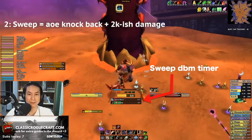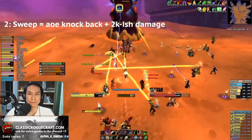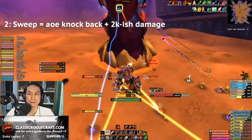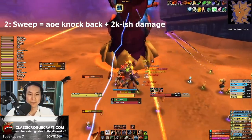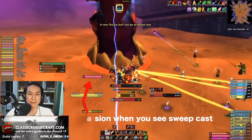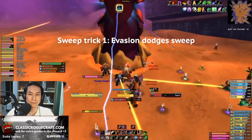The second ability, and the most fun one to min-max, is Sweep. At regular intervals Uro will use Sweep, which does damage and knocks back everyone around him. Getting hit lowers your DPS uptime since you have to run back in. There are three main ways to avoid Sweep beyond hoping to luck into a dodge. One: Evasion. Sweep is a physical attack, so you can hit Evasion and you'll have a very high chance to dodge it.